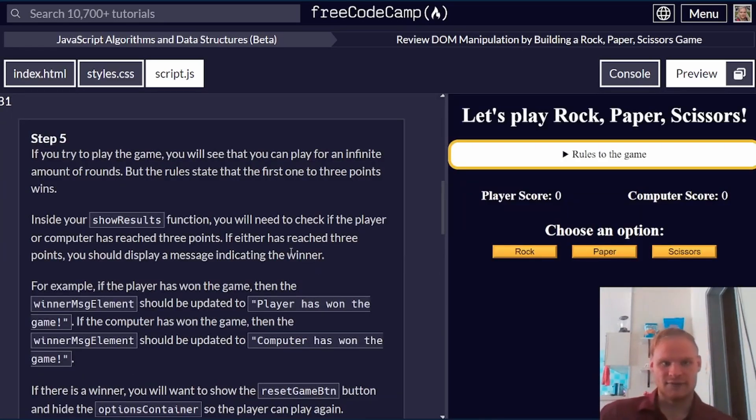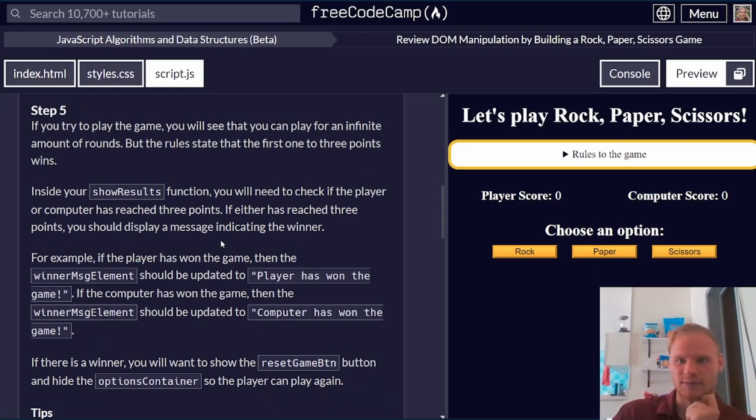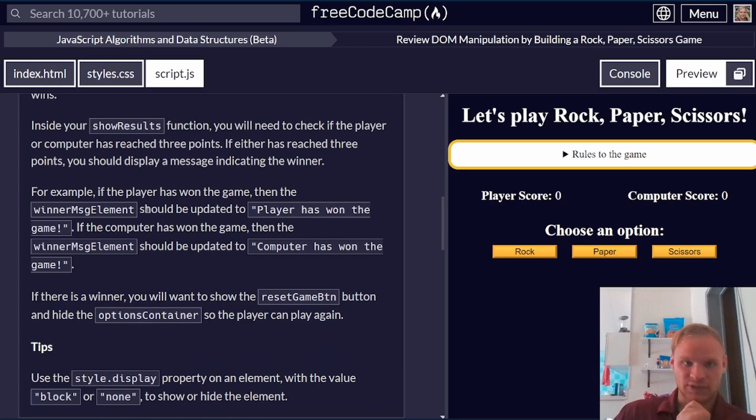Step number five: if you try to play the game, you'll see you can play for an infinite number of rounds, but the rules state that the first one to three points wins. Inside the showResults function, we need to check if the player or computer has reached three points. If the player has won the game, the winner message element should be updated.